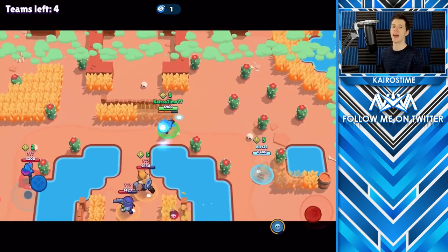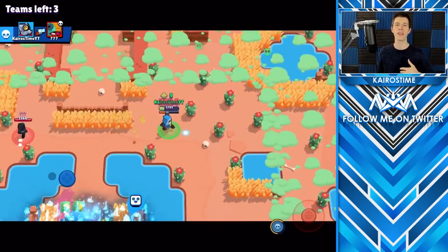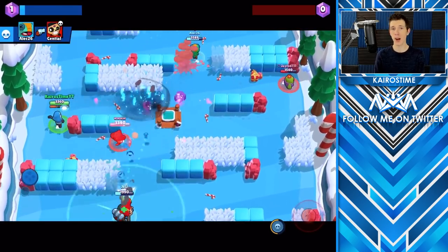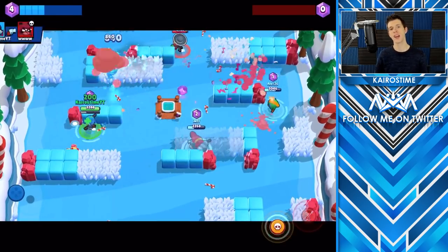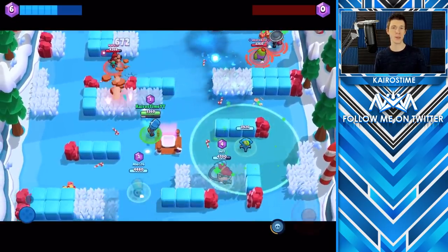For Showdown maps, I would recommend playing Barley on Hot Maze, Rockwall Brawl, and Skull Creek. You definitely want to avoid confrontation and avoid getting close to enemy brawlers because they'll take you out really quickly. For Gem Grab, I would recommend Chill Cave, Death Cap Cave, Deep Siege, and Flooded Mine. Gem Grab is all about controlling the center, and with Barley that's no exception. Use the wide range of his attacks to keep people from the center gem mine and help protect your gem carrier. If there aren't enemy players on your side of the map, you can push up just a little bit to keep the enemy team at bay.